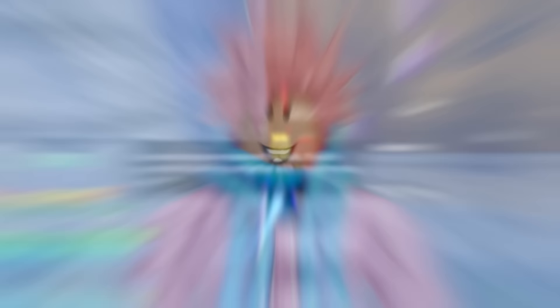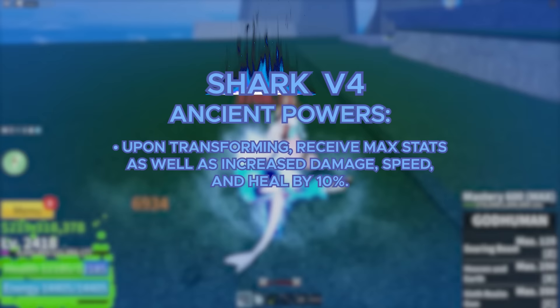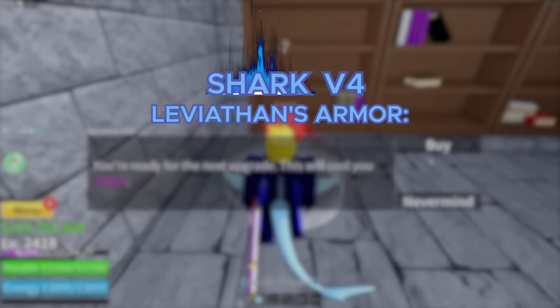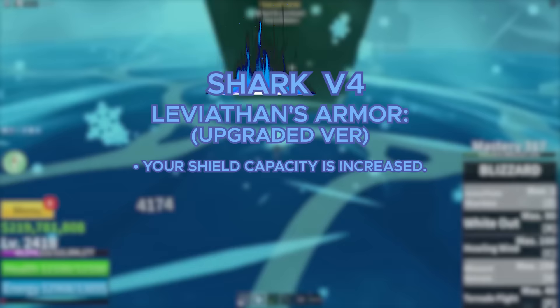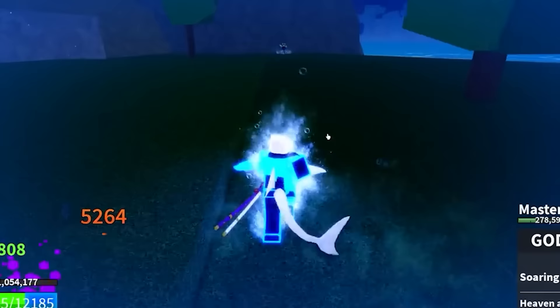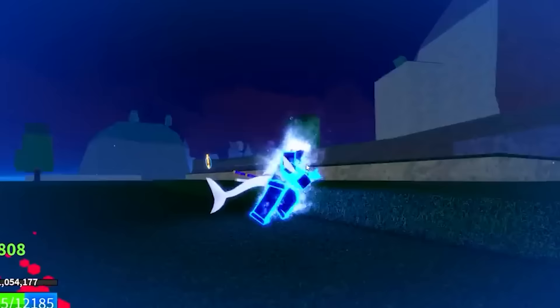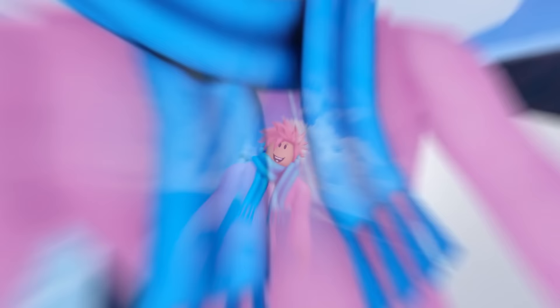Next up is the Shark V4. For this one, it's the same as every other V4 — you gotta complete the Temple of Time and do the Trial of Water. When you transform, you receive max stats as well as increased damage and speed, and you heal by 10%. With the Shark Race, you get an ability called Leviathan's Armor, where you gain a Water Shield that regenerates by dealing damage — especially good if you can dish out high damage. In the upgraded version, your shield's capacity is increased. Next is the Whirlpool ability, which applies a Water debuff to your enemies slowing their speed, and the effect stacks. In the upgraded version, the effect lasts longer. For visual changes, your tail gets bigger, and when you transform you create a huge blue aura around you. Overall, the Shark Race is a really solid race, but not as good as some of the other ones.